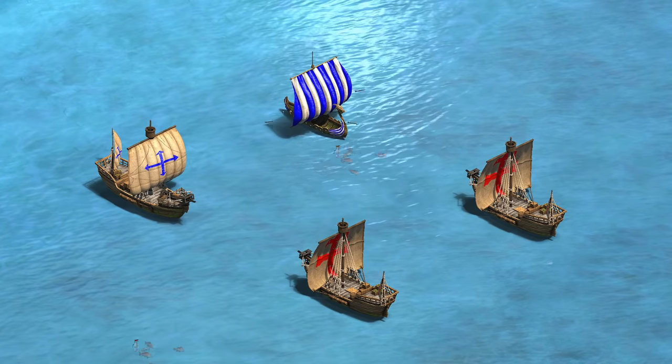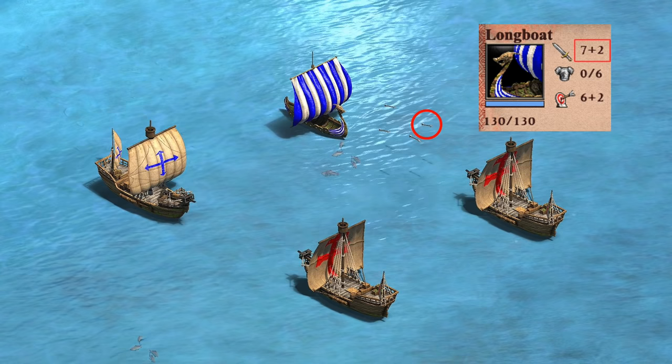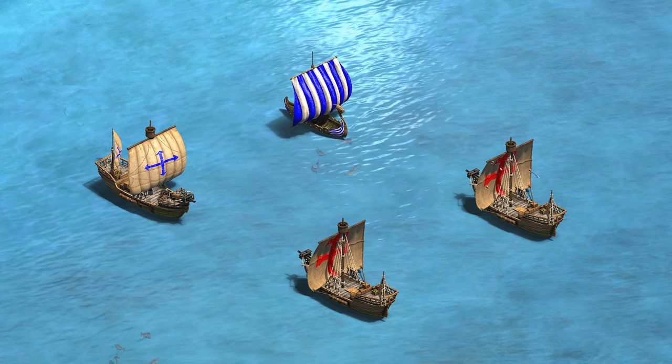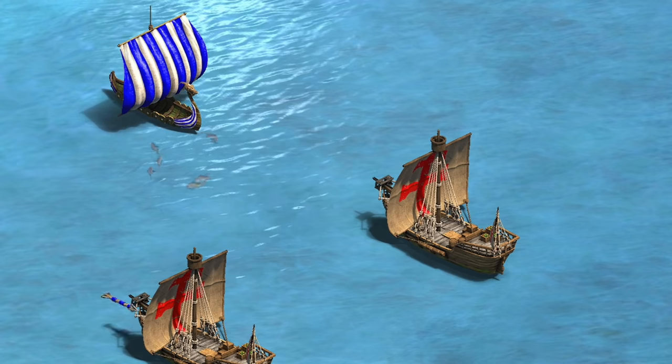The longboat fires multiple arrows, though notably not all of those arrows are equal. One of the four is the main arrow carrying the longboat's displayed attack, as well as plus 9 hidden damage against ships, while the other three do just 1 damage to any target, even after blacksmith and other upgrades. Those three extra arrows aren't even guaranteed to land either, and you'll notice they miss fairly often, even at relatively close range.